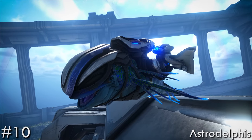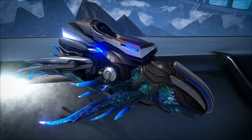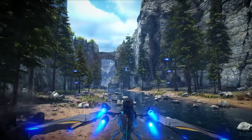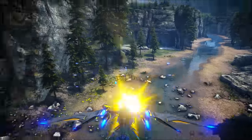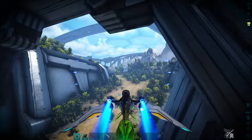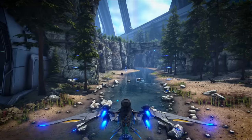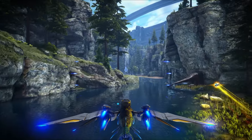In at number 10 is the Astrodelphys. Arriving with Genesis Part 2, the space dolphin tamed passively with element and then needing a Starwing Saddle to effectively become a guaranteed aerial combat hellfire rain hitter, certainly stretches the combat inclusion versus the primitive creatures of old — seeing you boost at starlight speeds, barrel roll and loop to evade and gun down enemies from an incredible distance.